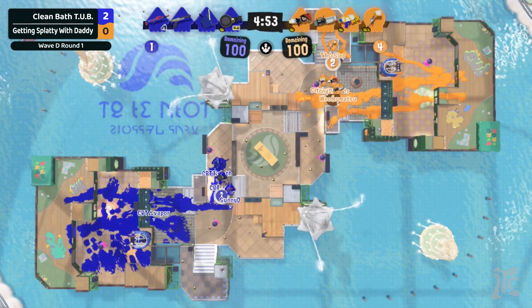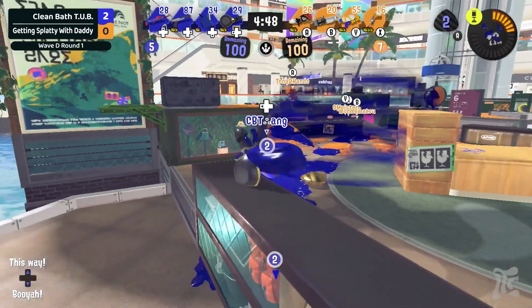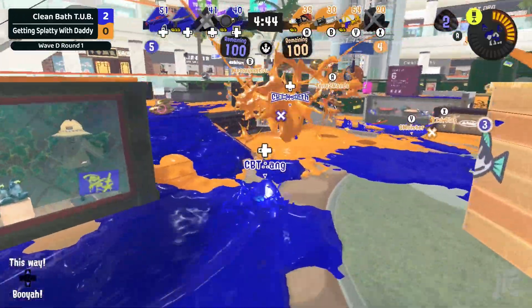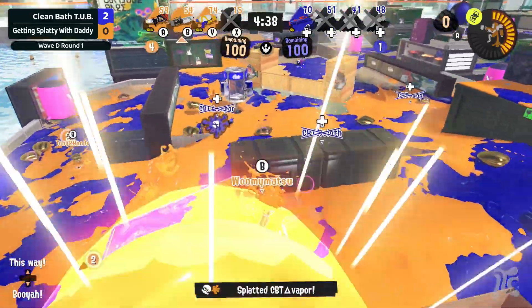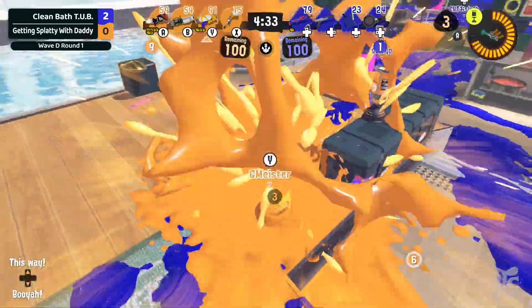The Ballpoint on the other team is running Thermal Ink — I do see Splatlings with Thermal Ink from time to time, and I think the Bow had it before too, possibly the same player. The Brush goes down but it is a one-for-one trade — the Blaster came in for a pick, and the Ballpoint as well — that's three down now on the side of Clean Bath Tub. Awesome start here for Getting Splatty.